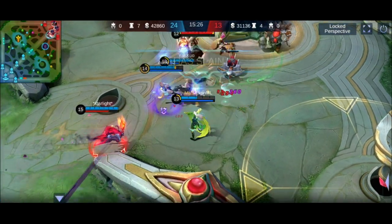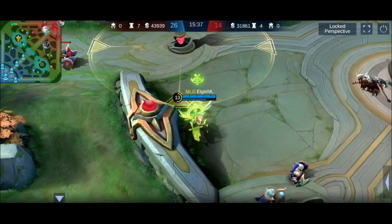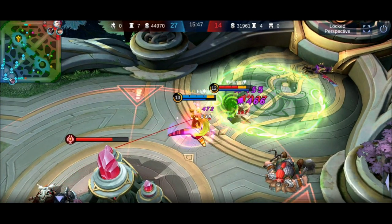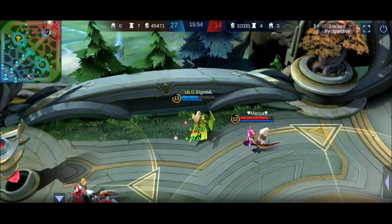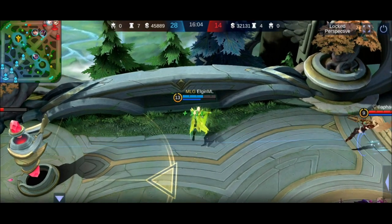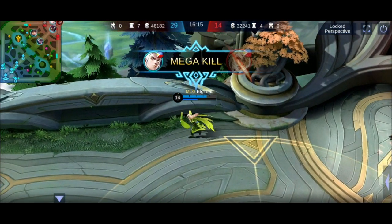An enemy has been slain. Mega kill! An ally has been slain. You have slain an enemy! Launch, attack! An enemy has been slain. Wiped out! Play from the Holy Light! Holy Light! Killing spree! Wiped out! Initiate retreat! Help others as love for self. Mega kill!